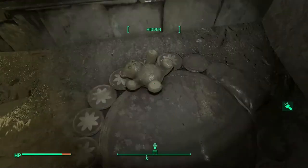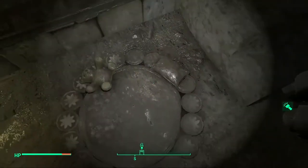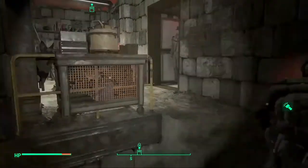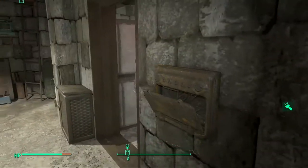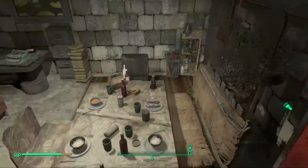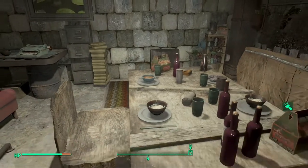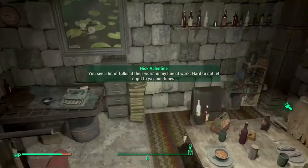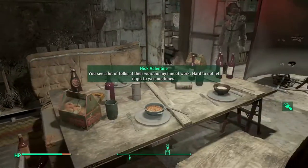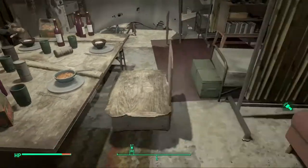And then there's a little bed for Dogmeat — he can lay on the ground with his teddy bear. And then there's a fuse box. Here is a dinner table — it's got a lot of food, and there's some chairs surrounding it.